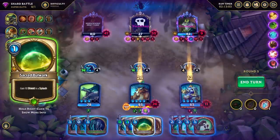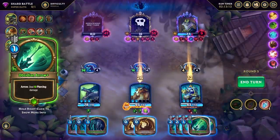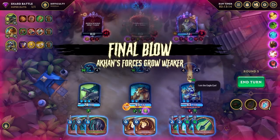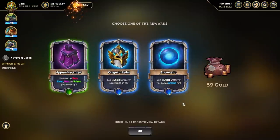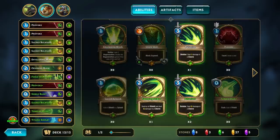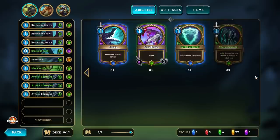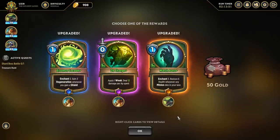Gold and artifacts. Three shield whenever you play an Arcana card — I don't think I have any characters that are actually Arcana. How do I check? I don't have a single Arcana. Well, money I guess, and an ability. Apply one week, deal 12 damage per AP spent. Essence Cocoon, Enchant 3 — gain three regeneration whenever you gain a shield. That's obscenely good on him.